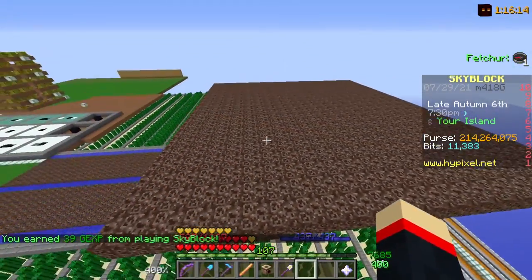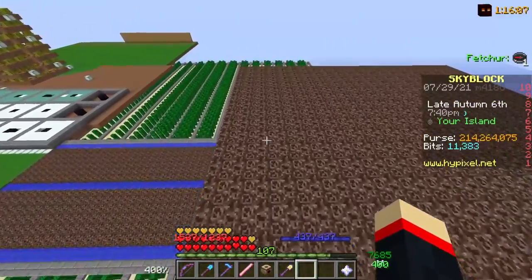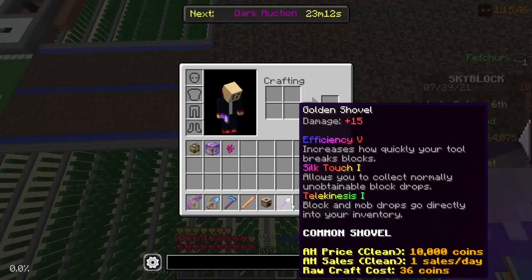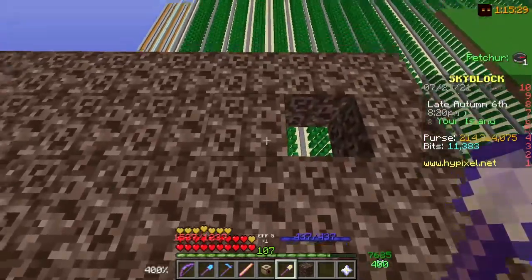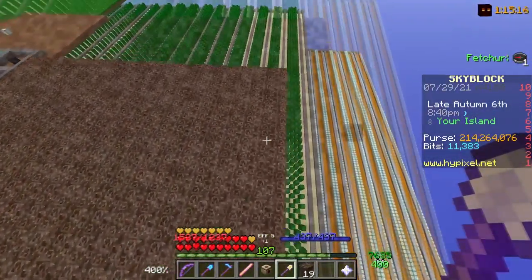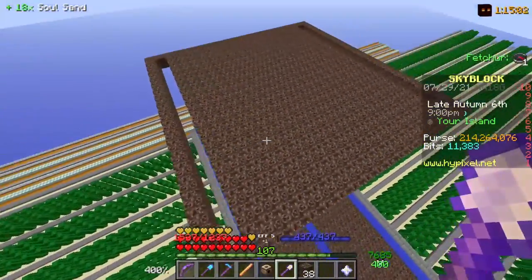Now that you have a slab of soul sand, the next thing you want to do is clear a path on the two opposite sides that you're going to be farming down. So if I'm going to farm this up and down I want to clear out a path on this side and then at the other end. You can just take a golden shovel with Efficiency 5 and instant break it. You can do this by flying or you can stand on the soul sand. If you accidentally break a piece don't worry, just place it back down.